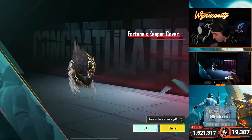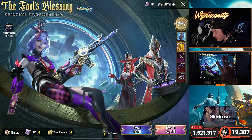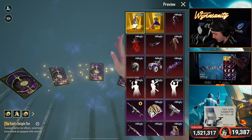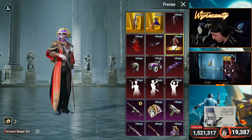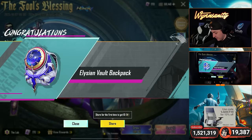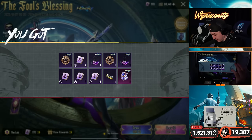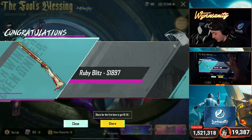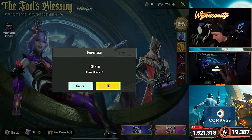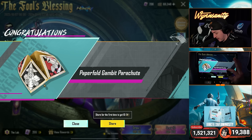Just kidding — that was the Fortune's Keeper Cover, which is not part of the ultimate set. But check this out — we have not only the ultimate set, we have a couple other mythical sets here, the Fortune's Keeper. Let's keep going. Can we get an ultimate? There's the Elision Vault Backpack — okay, we're starting to pick it up.